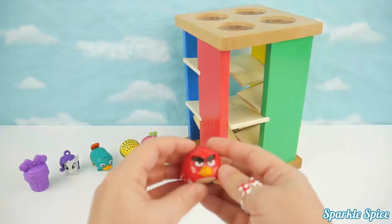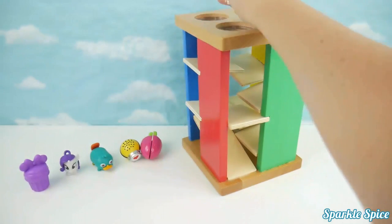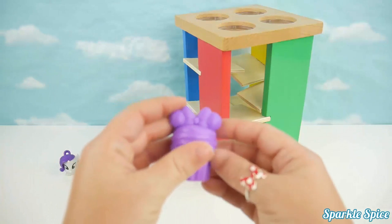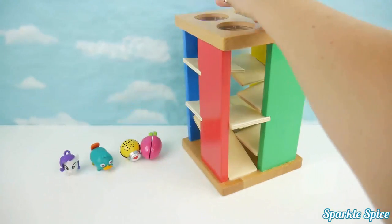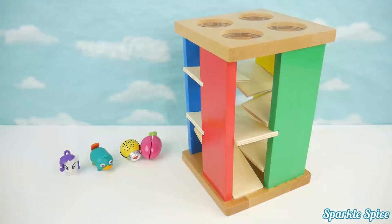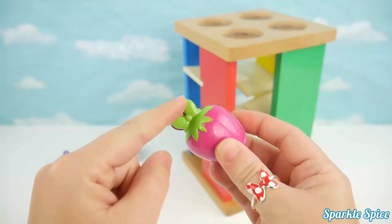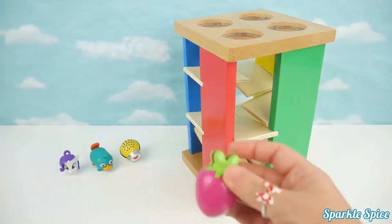Now let's try our Angry Birds Speedster. He's Red and his name is Red. Let's see if he'll go through the maze. Super fast, Red. He also rolls. Now we've got a super cute cupcake, and it's purple. Let's try this purple cupcake. It got stuck. It didn't roll too well. Let's try this pink strawberry. It's actually a velcro strawberry. It's pink and green. Let's try it in our maze. It's rolling. It did it, it rolled. What a surprise.